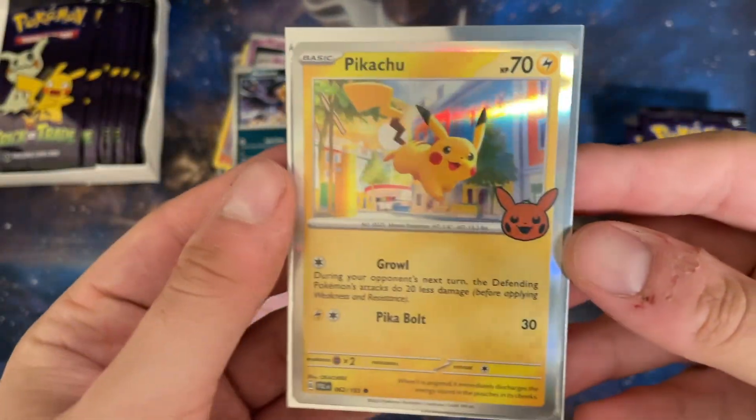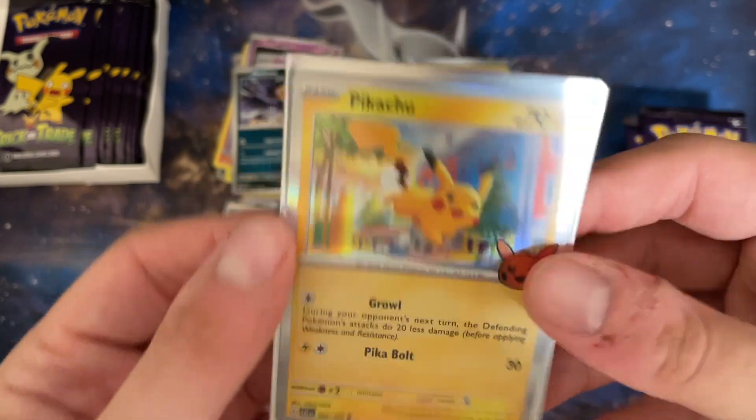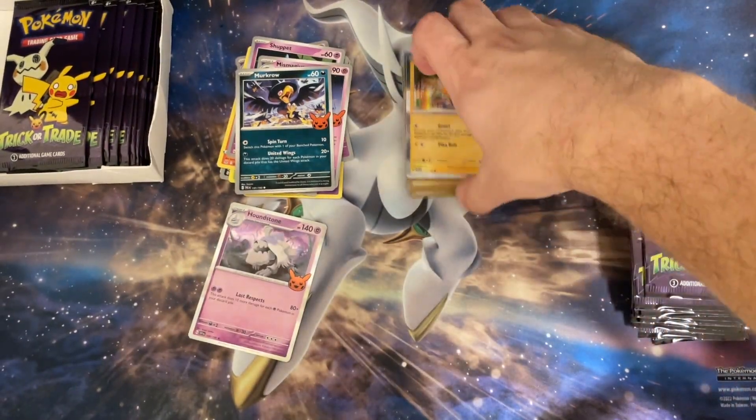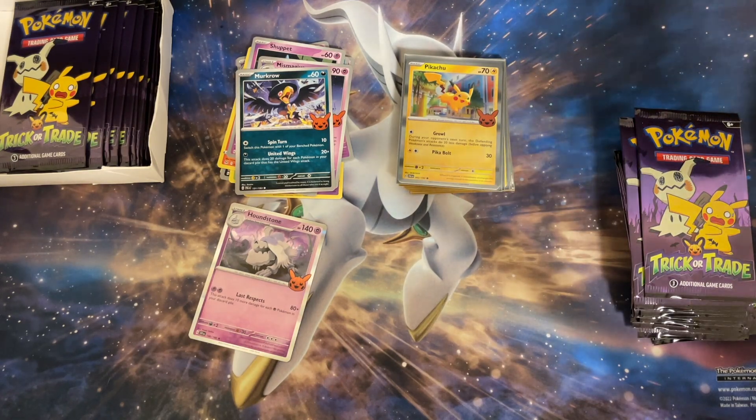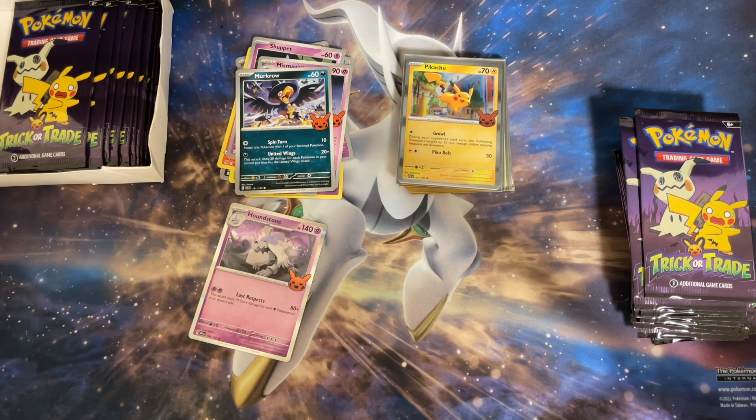This Pikachu isn't Paldean — I don't remember this exact artwork but it looks really cute with the stamp. Awesome — they still put the staple Pikachu in there. I'm thinking of taking the Pokéball tins I have sitting around and putting a few packs inside, then giving those to the first kids who come up saying they want Pokémon stuff.